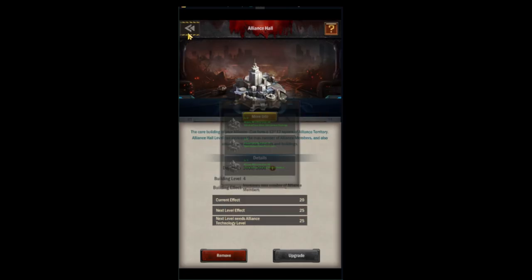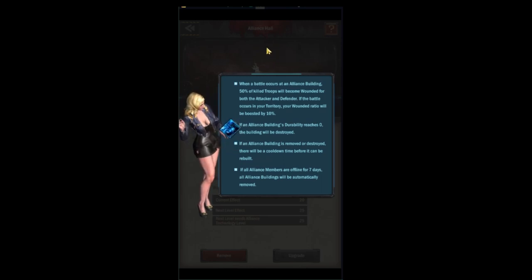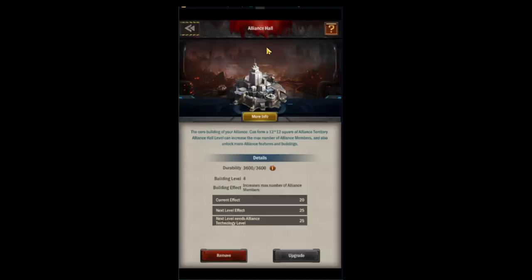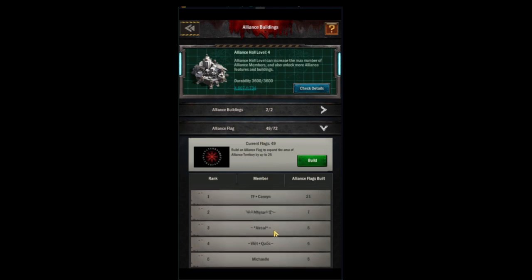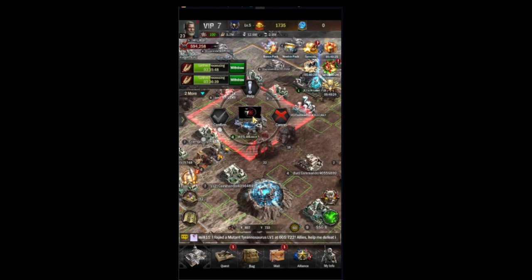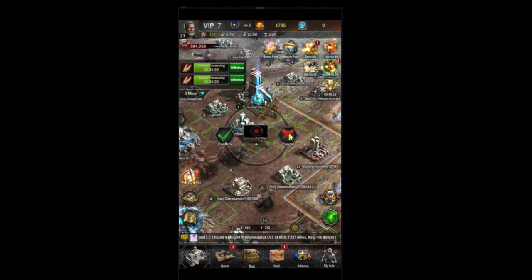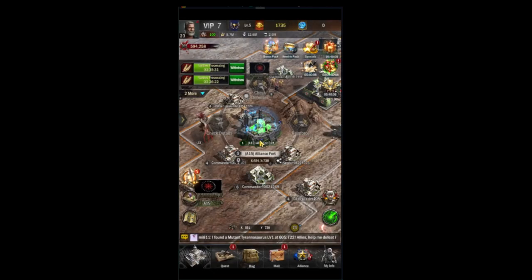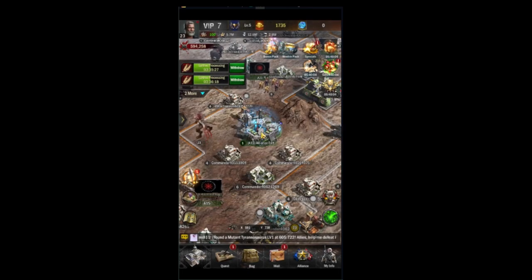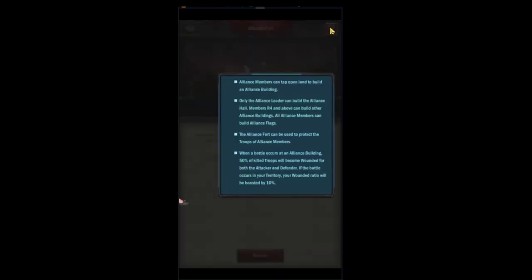There are some important notes here about destroying buildings and what happens. If everybody's gone, your alliance is disbanded. If you're offline for three days as the alliance leader, your leadership will be taken from you. In the alliance flags tab you can see who's been building flags; building a flag uses alliance points or gold. Make sure you build your flags along the shortest distance between your benefit buildings. You can also find the location of your fort here without searching on the map.